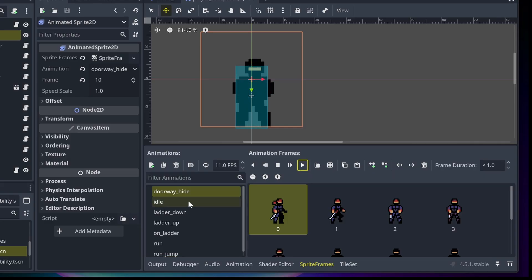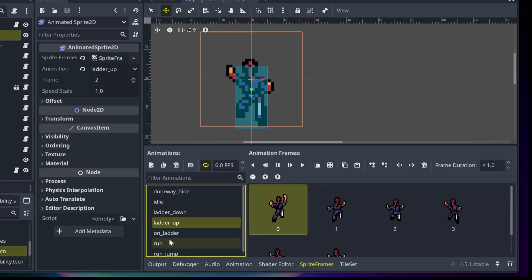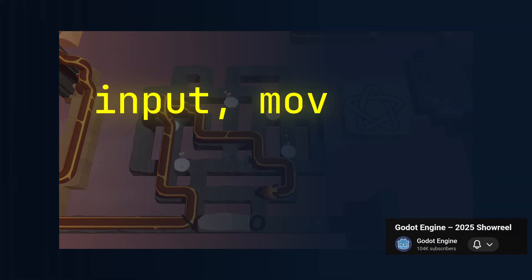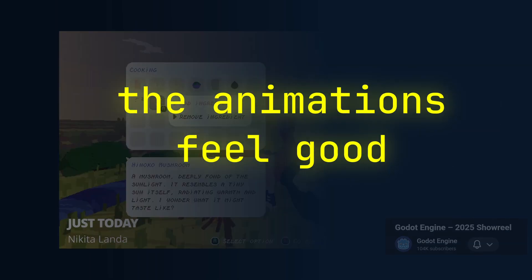Modular abilities give you a player that feels clean, flexible, and future-proof. But there's one more piece of the puzzle that makes the whole system feel smooth — animations that work with your code instead of against it. And that's what we're going to talk about next.